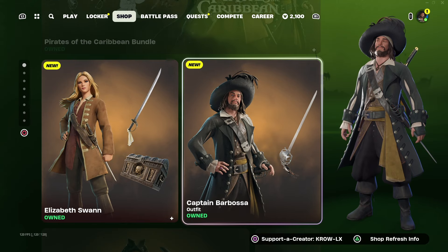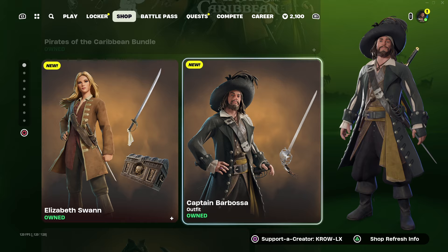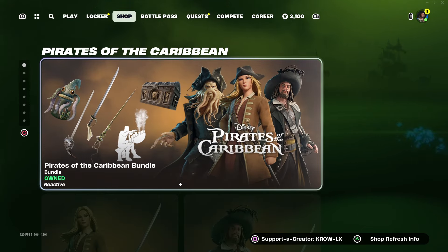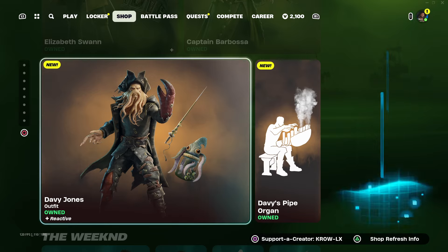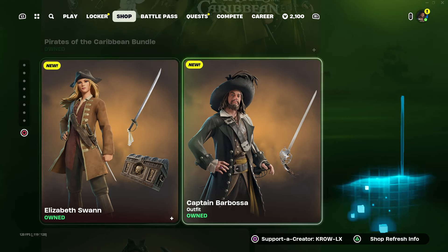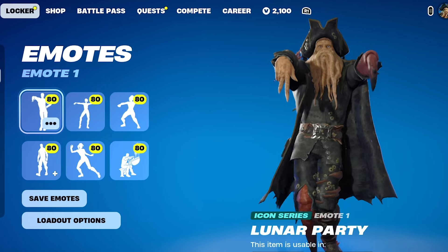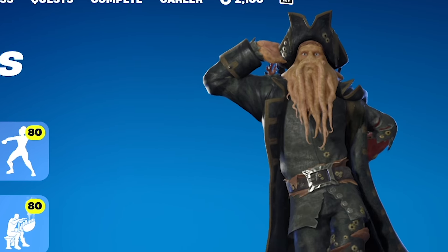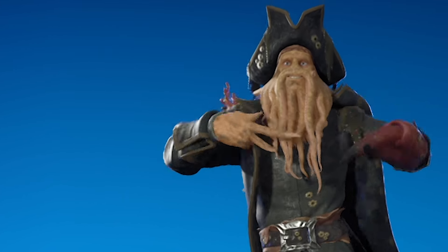Let me know which one is your favorite and which one you're gonna cop. Don't forget the motto: cop what you like, don't buy for the hype — because at the end of the day if you buy something just because everyone else is buying it, you won't have V-Bucks for the good stuff that comes in the future. I think they're all worth it though — very solid skins, I love the realism. It's your boy Crow — W Davy Jones, W baby girl, she looks good!